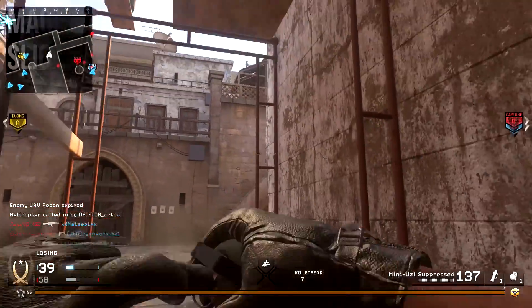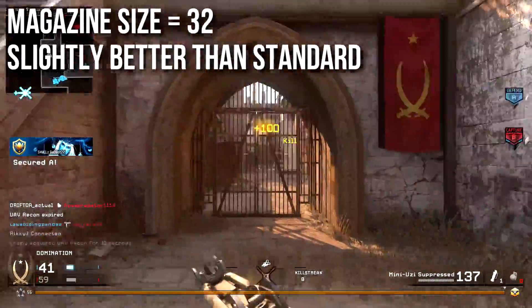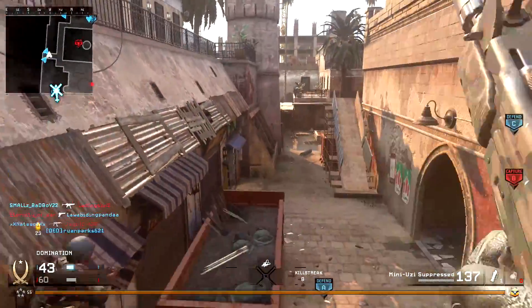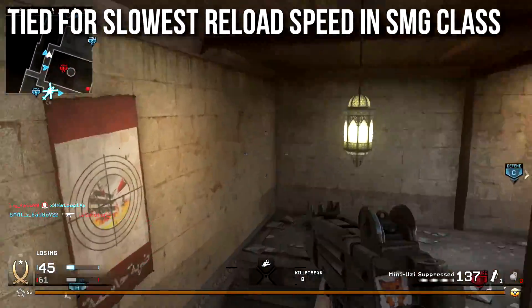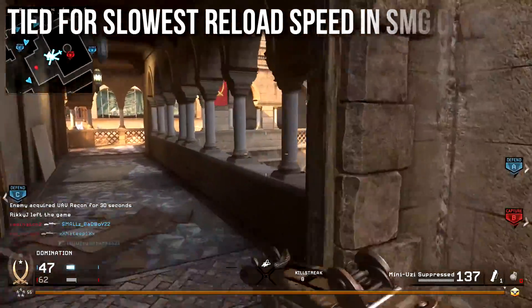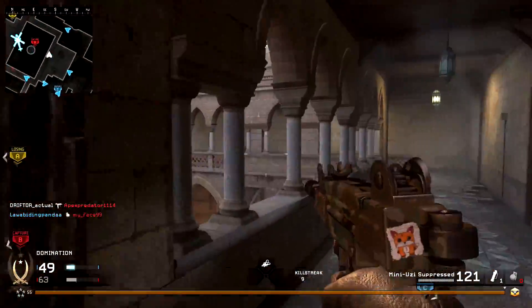Magazine size is 32, which is slightly better than the standard of 30. No complaints about that — I'll take the two extra bullets. You never know when the last bullet's going to kill somebody in a clutch moment. It's tied for the second slowest reloading speed in the submachine gun class, tied with three others. It does reload a little on the slow side, which is definitely annoying for a weapon that dumps out ammo so quickly.